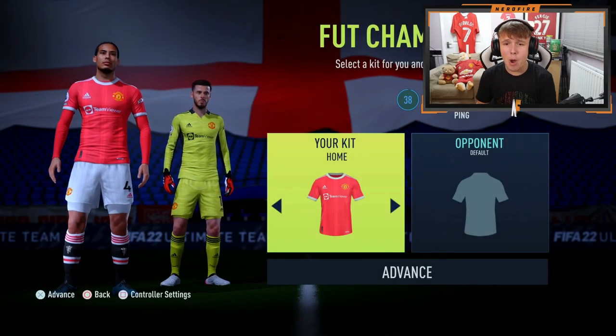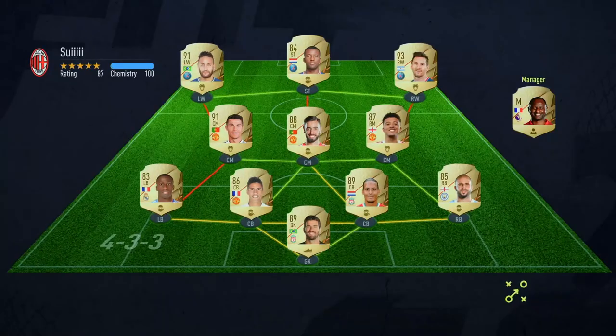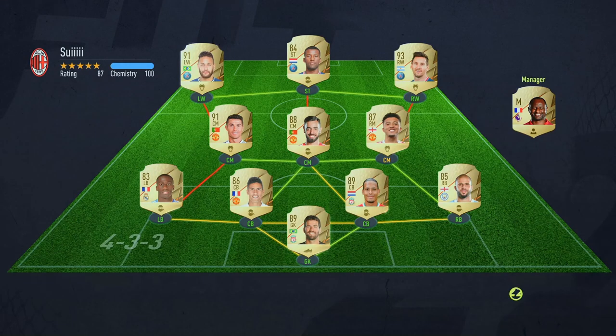Realistically it should be easier to get a win with this team, but like I said, it is also dependent on who you match and the team they have. It's now time to find an opponent in Foot Champions. We've found an opponent — let's check out his team. It's not a bad one: Neymar, Ronaldo, Bruno Fernandes, Messi. The teams have been kind of matched. Let's see what we can do with the £1,000 team.